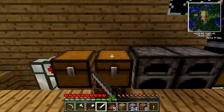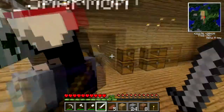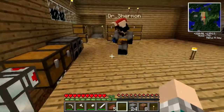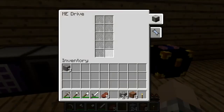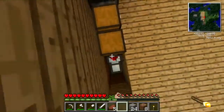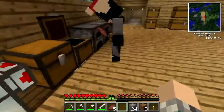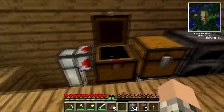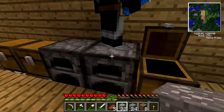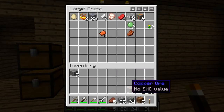The ores aren't depleting from the chest. This one's going to the pulverizer right here — somehow it's not. I put this ore in there and it went to the redstone furnace instead of the pulverizer. Explain that one. Looks like we might have to do it the old-fashioned way — these are unorganized, I'll put these in the chest manually.